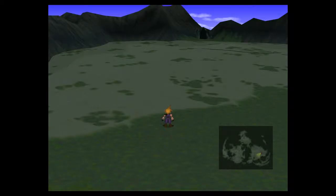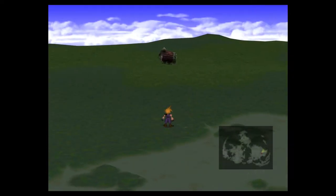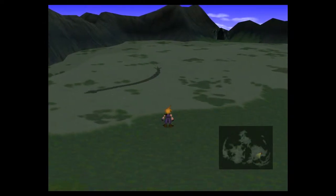Hey there everybody, welcome back to more Final Fantasy 7. In the last episode we got the few stories of Cloud's past and realized that Sephiroth went cuckoo. Now we made it to this farm area where these farmers are taking care of a bunch of Chocobos. We managed to get the Materia Choco-Mog, which is our first summoning.